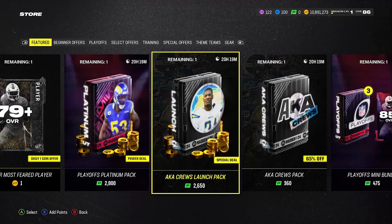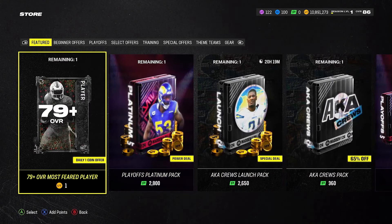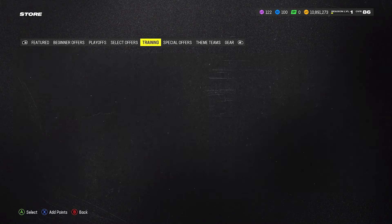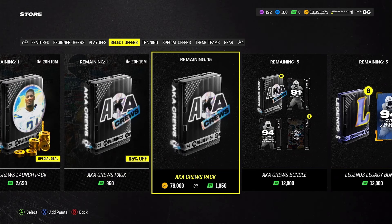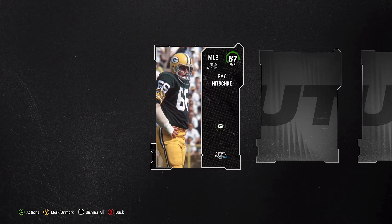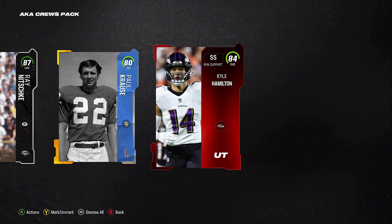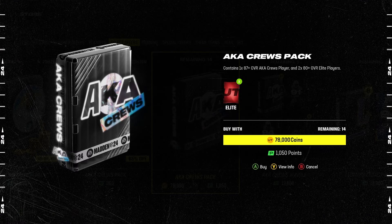So the AKA Cruise Pack — these are the ones. It's a one coin, 79 most favorite player pack. Let's see. $78,000 coins per pack. So hopefully we don't open up $10,000 or less. Spent $780,000 coins, pulling for a $94,000. First pack: $87,000, $80,000, and $84,000 Kyle Hamilton — trash. We lost about $60,000 right there. Next pack: $80,000 DJ Moore, a small AKA $87,000, and $82,000 Lindo Brown — trash.